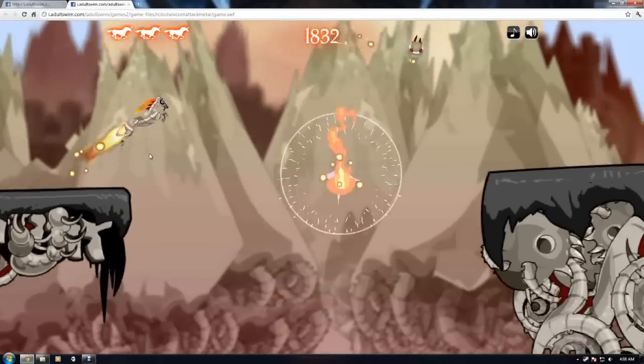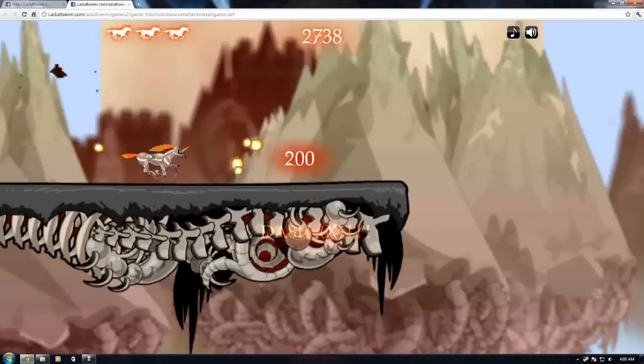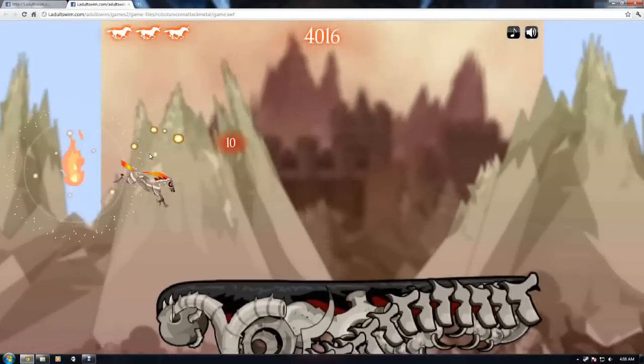Keep in mind that the dash goes through pentagrams. This is very important because a lot of times they're just going to block the way completely. The only way to get around them is to dash through them, brushing them with your tremendous unicorn strength.